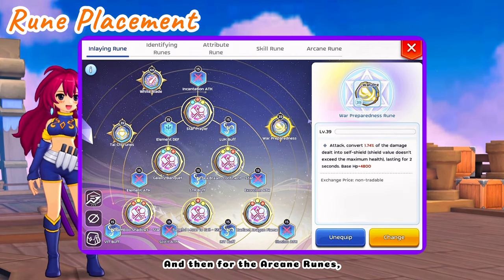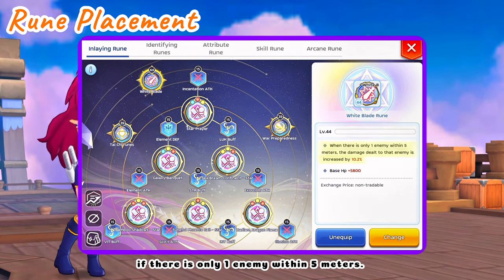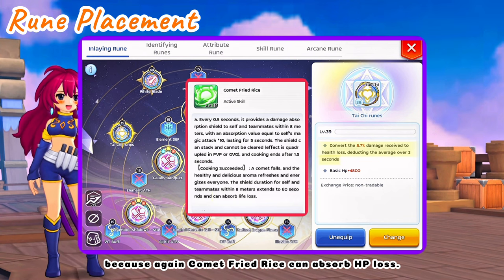For the arcane runes: War of Preparedness to convert damage to an extra shield layer. White Blade for damage increase if there is only one enemy within 5 meters. And Tai Chi to convert a percentage of damage received to HP loss, because Comet Fried Rice can absorb HP loss.